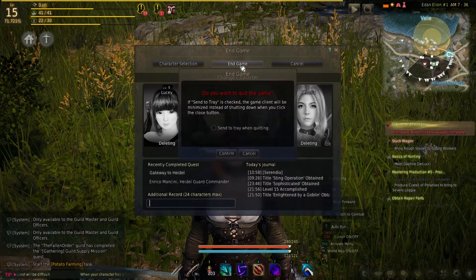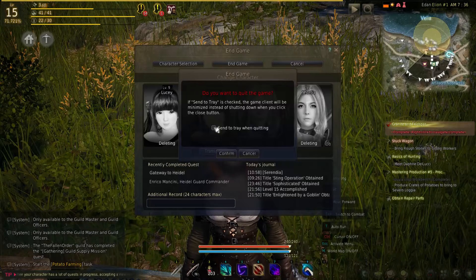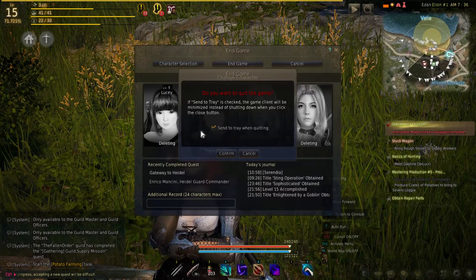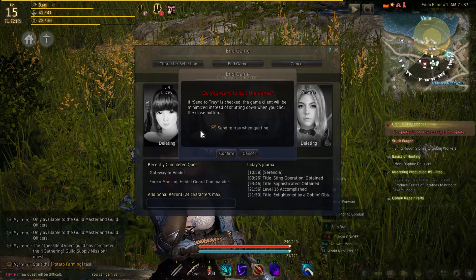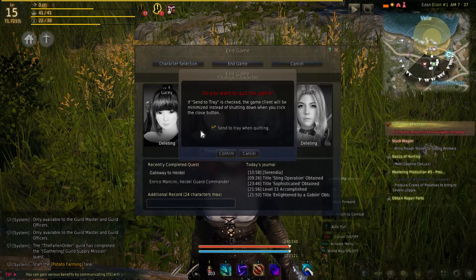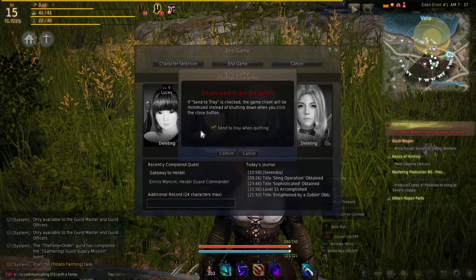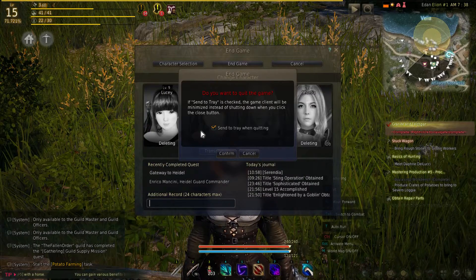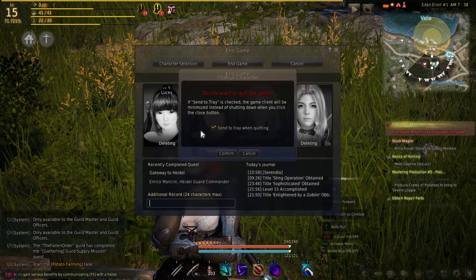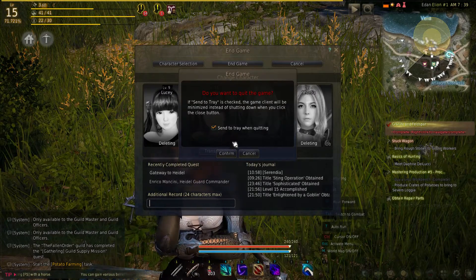Finally, there's the end game button. If you click that end game button, you can close the game client entirely. Or, if you prefer, you can keep the game loaded in the background and send it to the System Tray. The upside of doing this is that it doesn't use very much processor or memory — it just minimizes the game. The next time you come to play, you click the button and the game pops right back up without having to log back in. Some people do this to AFK fish.